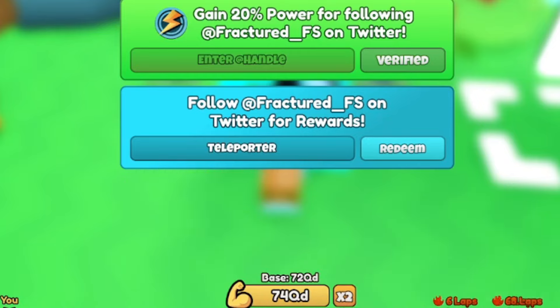Next code is TELEPORTER — uppercase T-E-L-E-P-O-R-T-E-R — go ahead and redeem that. After that, redeem code EASYIT, which should give you a power boost — your power gets multiplied by two. Then there's code DIMENSION — D-I-M-E-N-S-I-O-N — which should give you a boost as well.